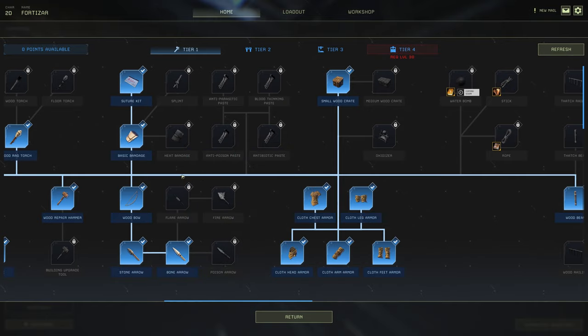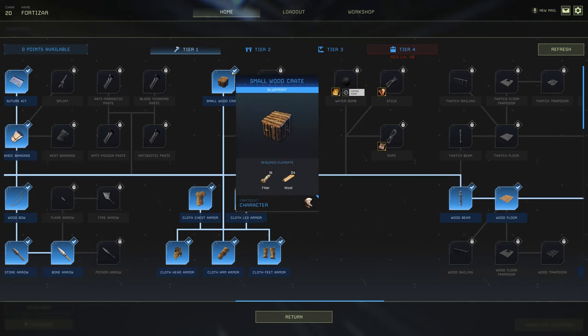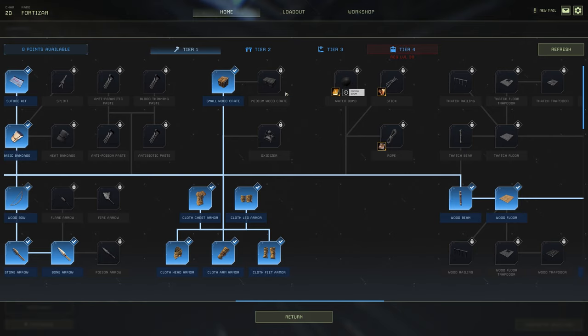I find the heat bandage useless personally. The splint I've only had to use twice from beta week one right through to present launch day, so I'm not unlocking that. The pastes I've used in the past but for this video I'm keeping them locked off. For storage, I just unlock the small wood crate and craft two of them instead of using another blueprint for the medium wood crate.